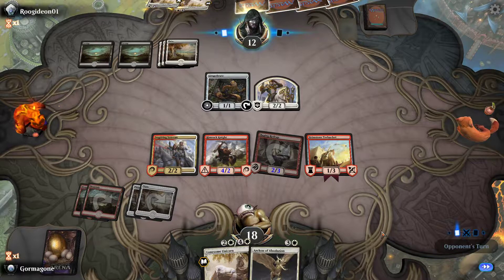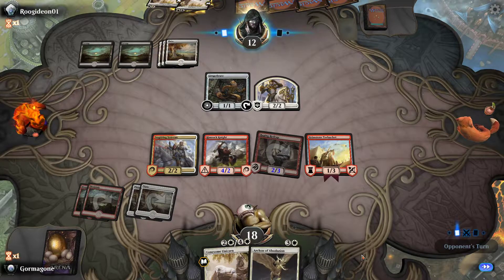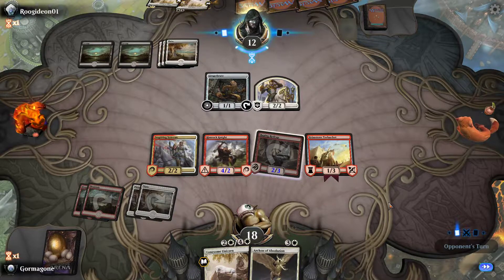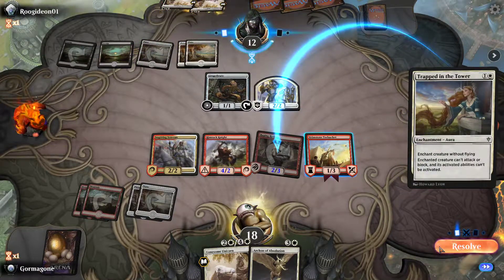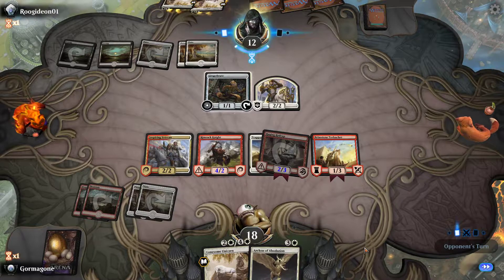Next turn is the Archon of Absolation. Yes. Archon of Absolation. Let me — protection from white, which is good. They could drop out a 3/3? They have... that's an enchantment, so we can get rid of that. Draw a card once we get that thing.